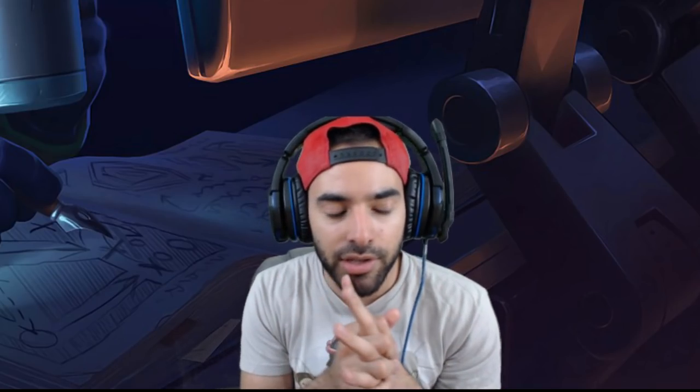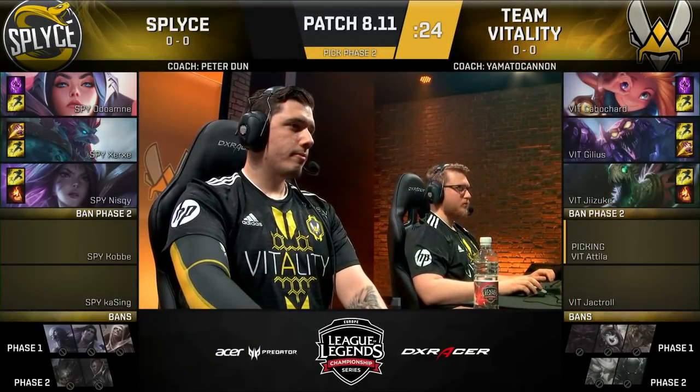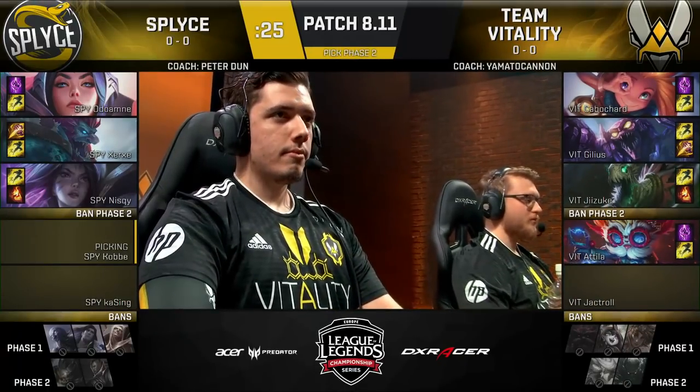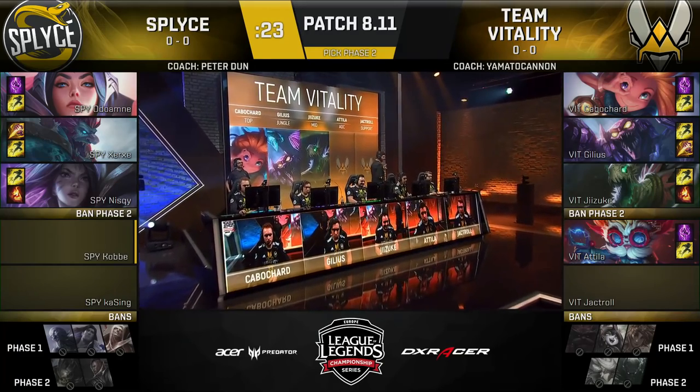I'm doing a probably half an hour to maybe more than an hour coaching session, definitely trying to teach him the ways of Heimerdinger because apparently he's meta now. But a lot of the more unique, more creative strats on 8.11 are not coming through. Heimerdinger for Attila.